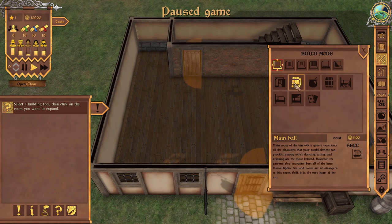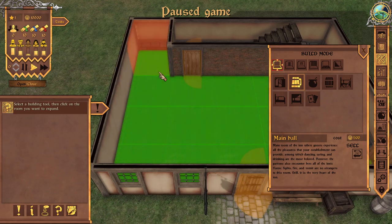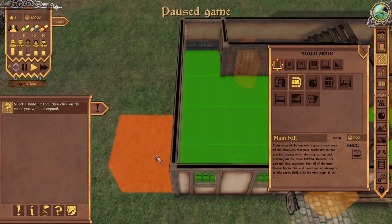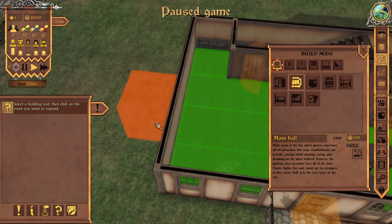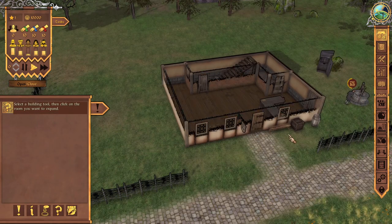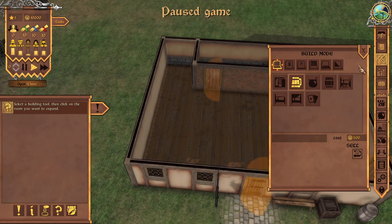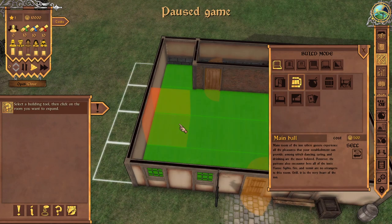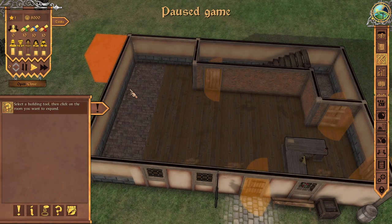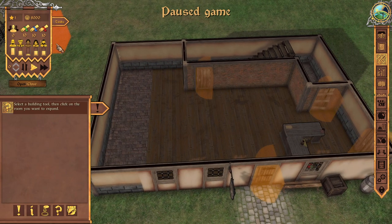This has the mug icon on it, which means it's a main hall. You need the main hall — click on it and you can expand it. The game wants you to do it in a very specific way. Click on that, click on that — see, now it works. Don't go overboard, only do one expansion because it's kind of expensive.